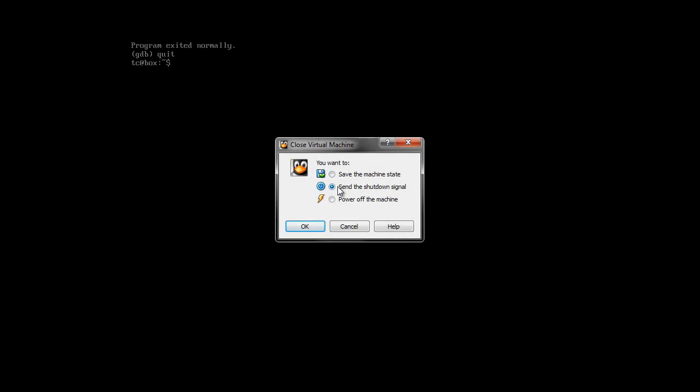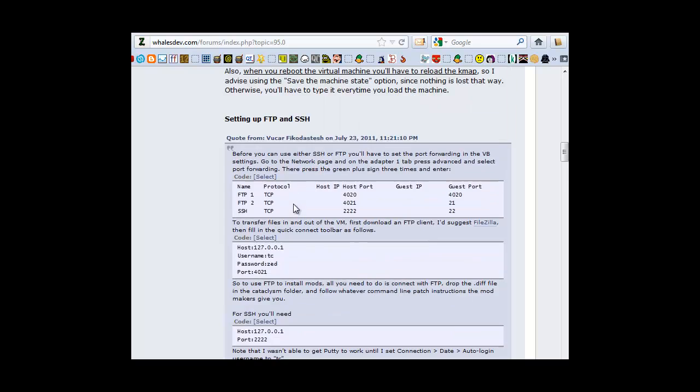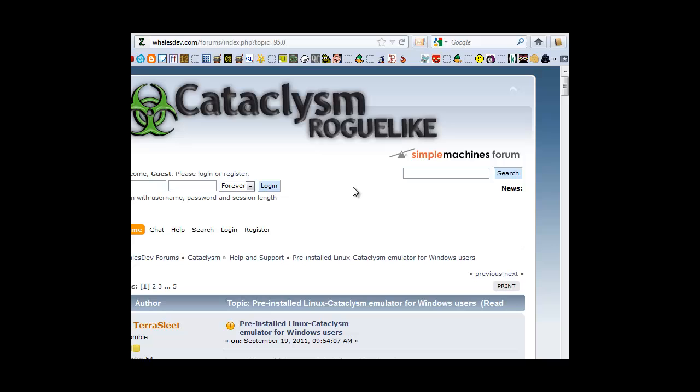One last thing: when you go to close VirtualBox, you could use whatever options are down there. But if you use the 'save state' option, even if you still have the game open, it's going to save the machine state — so next time you open it up, it'll be right where you left it. That's pretty cool. Anyway, it's been Zach at Dragonheart showing you how to get Cataclysm running, and I'm signing off.